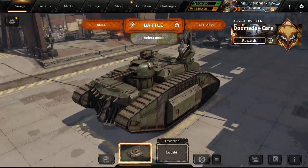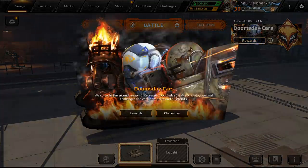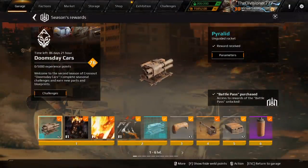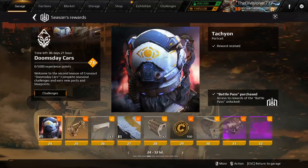Welcome back to Crossout. I made this in the last one - it's pretty cool looking. There's a whole bunch of new stuff. If you didn't see yesterday's video, go back and watch it. There's Doomsday Cars, which is the event going on right now. You get a bunch of rewards - there's tons of different things, and obviously some things take a while to get. I have everything already just so I can show it all off.